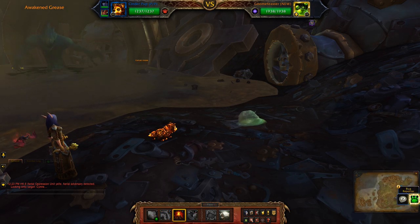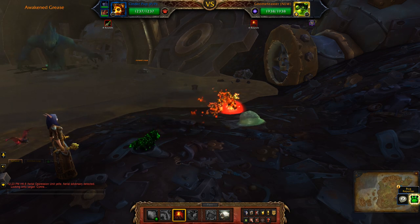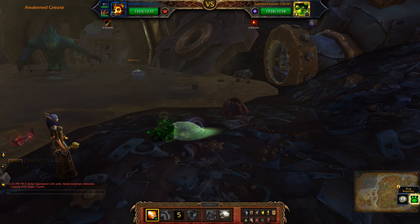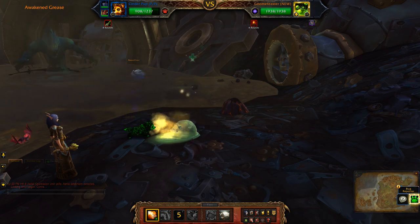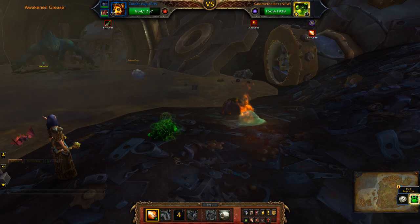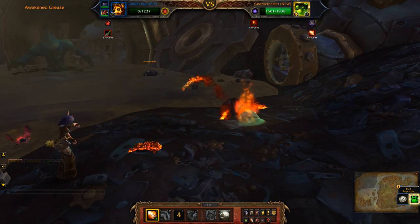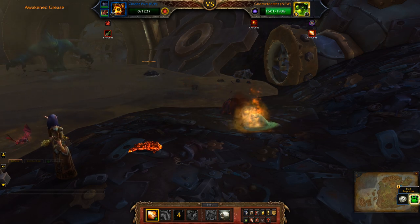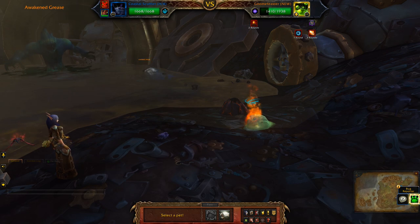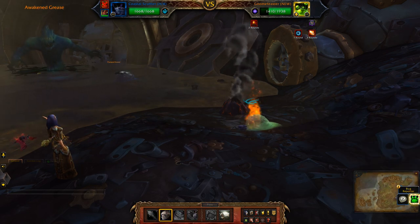First off I'm going to start Volcano going, then Flame Breath. I'll use that again, then with the second pet I'm going to hit Stampede.